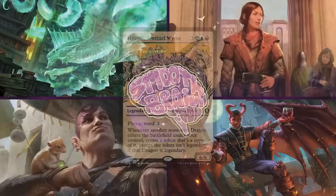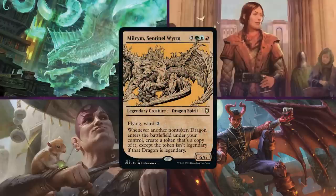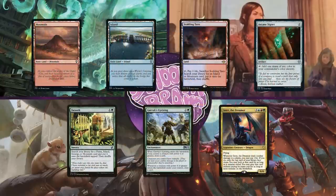First up is Matt on Mirum, Sentinel Wyrm. This deck is focused around Dragon Tribal, using Mirum to develop all of Matt's powerful dragons to take over the game. He starts the game with a Mountain, an Island, Scalding Tarn, Arcane Signet, Farseek, Garruk's Uprising, and Intet the Dreamer.